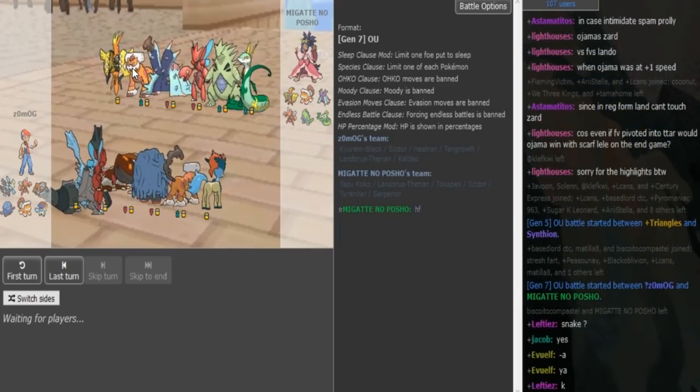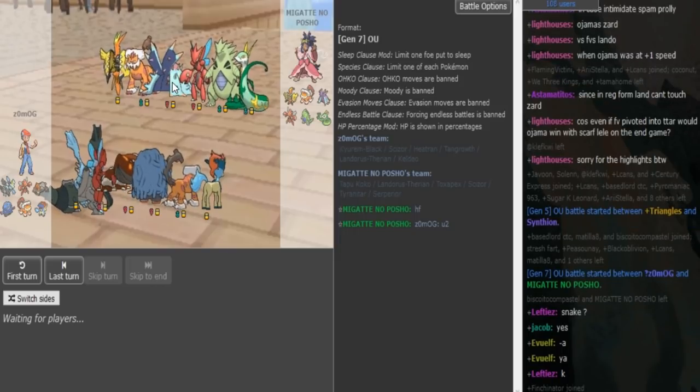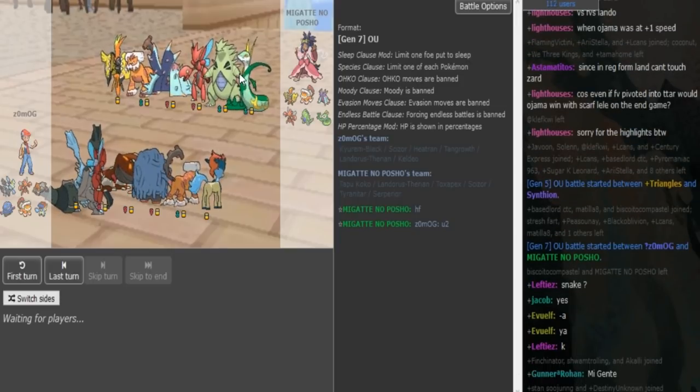I would say this is a Scarf Lando, most likely Scarf with Stealth Rocks because this Tyranitar should be Banded. The Scizor is most likely defensive, mixed defensive with Defog, U-turn, Bullet Punch. Standard Toxapex, more SpeDef but with a little bit of PhysDef investment and with Toxic Spikes. Toxic Spikes is gonna be nice to wear down the Tangrowth so that the Koko can put in some work. Either the Koko or the Cyperia is gonna be Z-move. Cyperia could be Subseed or Z.